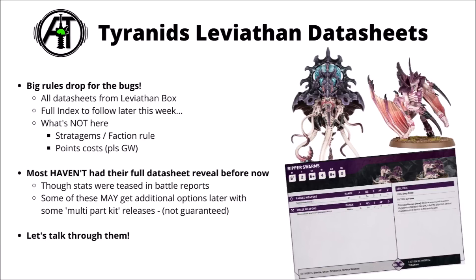We do have all the datasheets from the Leviathan box, including Rippers despite not being able to field a full score of them. We're apparently not going to be too far behind from the full index for the Tyranids — sounds like we're getting the Invasion Swarm and all the rest of the Tyranid datasheets later in the week. Currently though, we just have a bit of a teaser of the Vanguard of the Swarm. This is just the datasheets from the Leviathan box, with no stratagems, no faction rules, and no points costs yet. Games Workshop really do seem to be committing to keeping those till last, but it gives us a great idea as to how the models in the box will function.